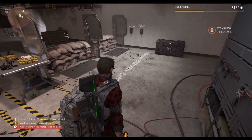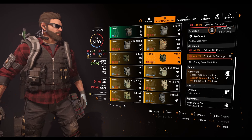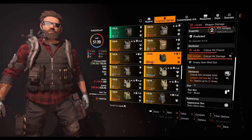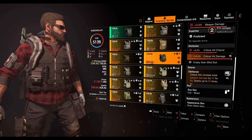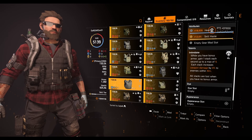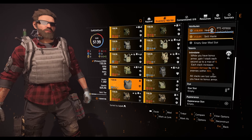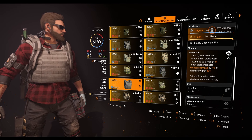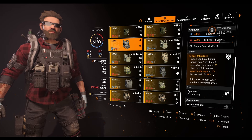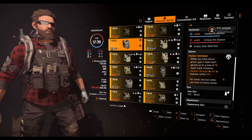A couple more things I want to check: obliterate is still the same as PTS Phase 1 - we now have 10-second duration, up from five seconds on the live server, so they increased it by five more. For intimidate, previously in PTS Phase 1 it was 5% weapon damage, but now it's 4% - reduced by 1%. The stack is nine for the normal version and ten for perfect intimidate, both at 4% weapon damage per stack.